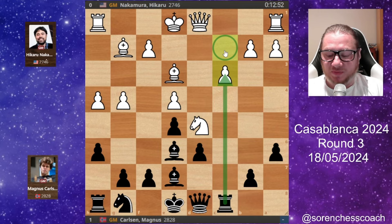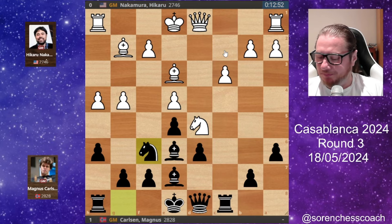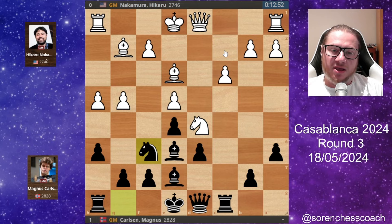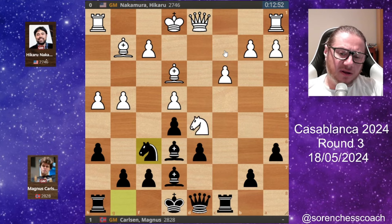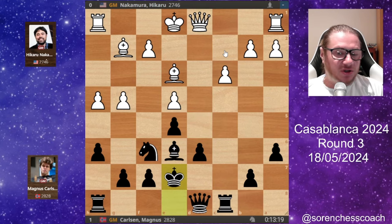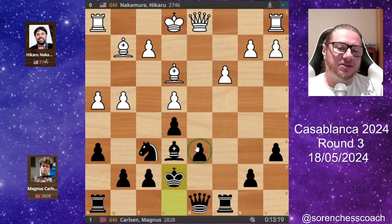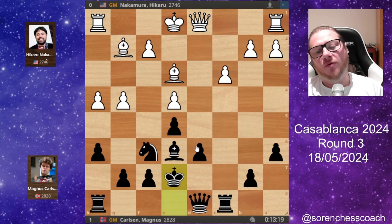Knight f6 developing - what's not to like? It's important to understand that the best players on the planet never ignore developing their pieces, which is absolutely paramount. You have to develop quickly. Now Nakamura took on e7. You can take with both king and queen, but Magnus opted for king captures on e7 - meaning he practically castled. The rooks are connected, the king is in the middle of the board providing defense, safe for the time being. Rooks connected, everything is great.